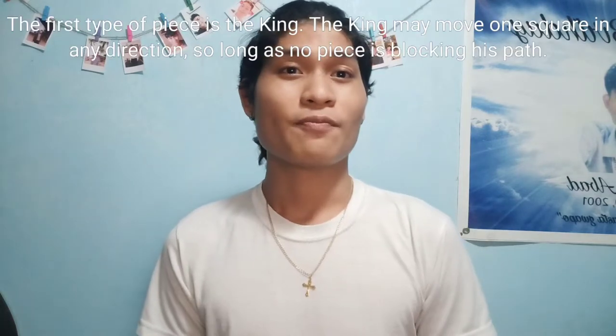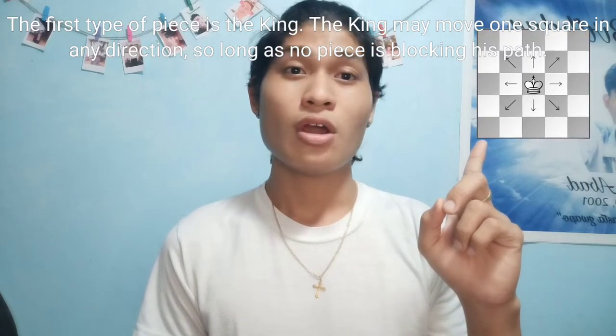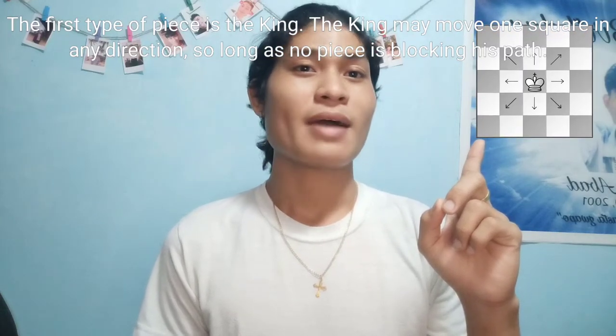The first type of piece is the king. The king may move one square in any direction, so long as no piece is blocking his path.